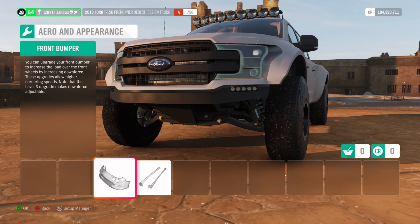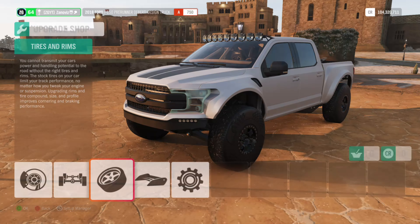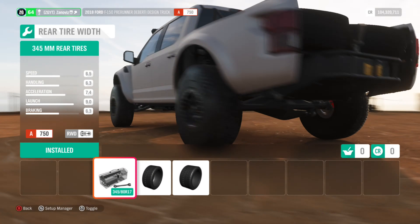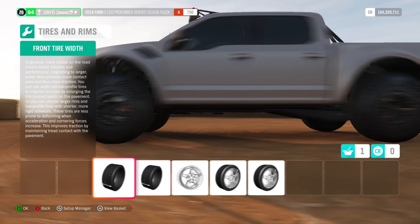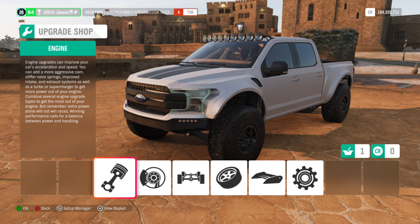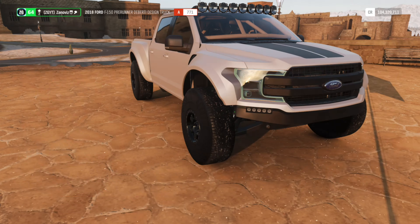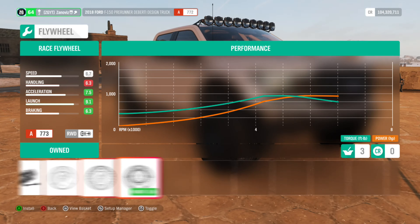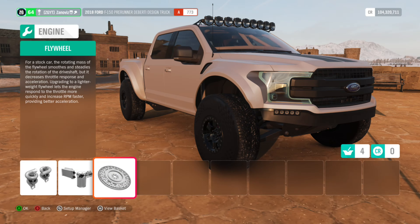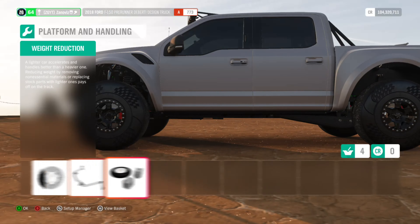We don't have to add anything extra because it'll just add weight, and we're trying to go fast in a straight line. So we need to increase the size of the tires — the front doesn't matter since we're only using the rear tires. Let's beef up these turbos, add some intercooling, plus a flywheel to make it lighter. We're going to do weight reduction on all of these trucks.